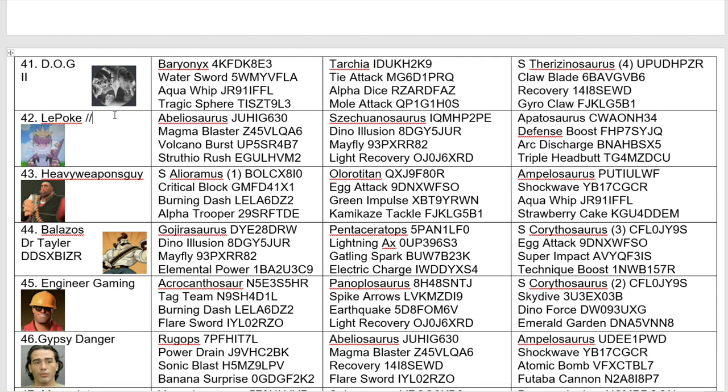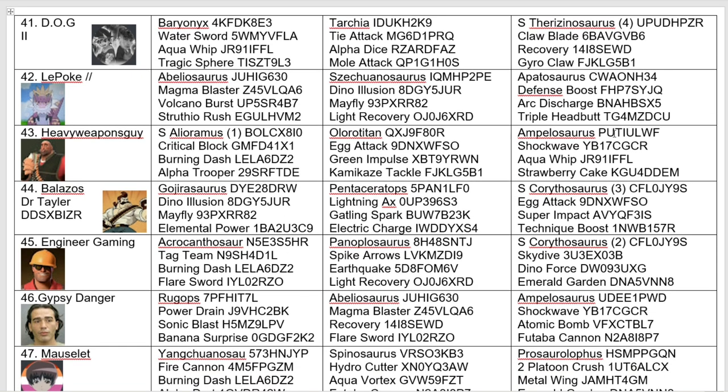Down here, we have another returning top 8 combatant in Lapoke, using an Abelosaurus, a Szechuanosaurus, and an Apatosaurus. Apatosaurus is using defense boost — not all secret moves. I always find it interesting when you use a secret dino and don't use all the secret moves.